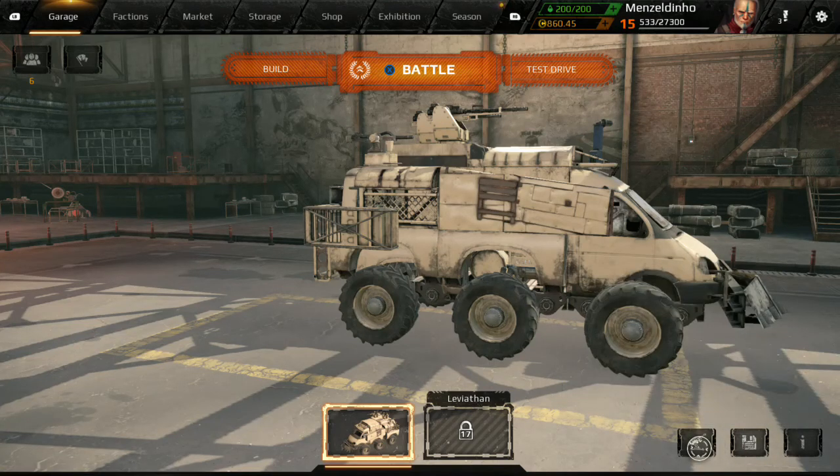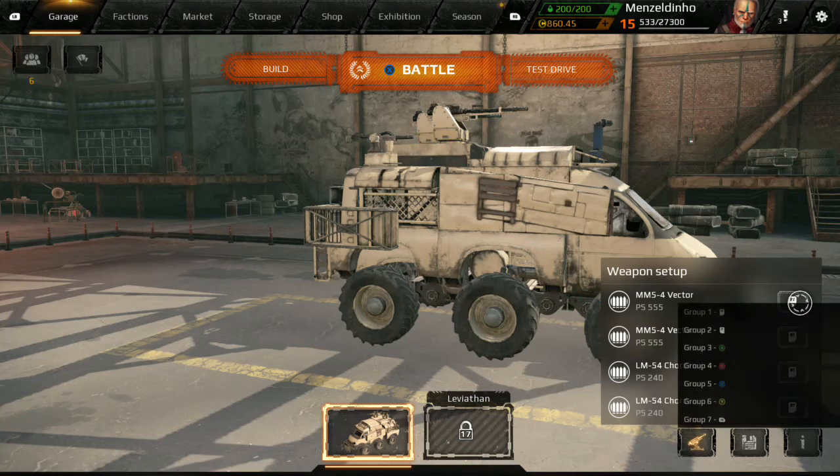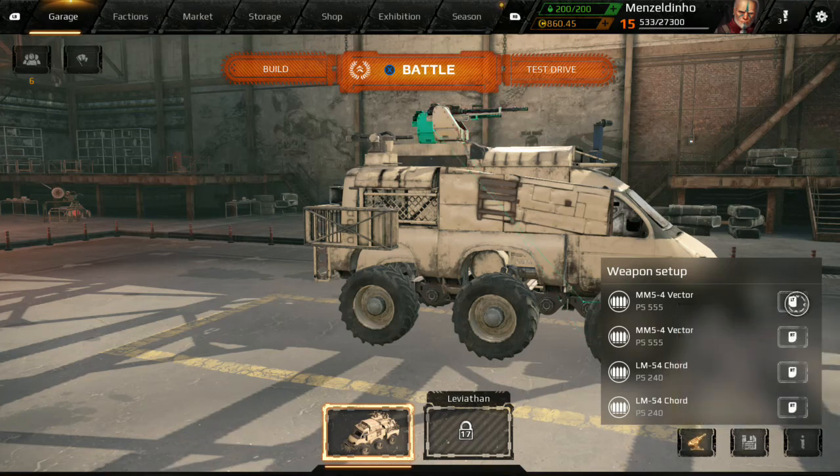The last thing I haven't covered yet is setting your weapons to different buttons. If you have all machine guns just leave them all on one button. But you can set them to group 2, group 3 all the way up to group 7, and all these buttons can fire a weapon. If you've got a couple of machine guns and a cannon you really want to set them to different buttons — otherwise your cannon fires at the same time you're spraying your machine guns, whereas the cannon you use for accuracy and the machine guns you spray at the enemy.